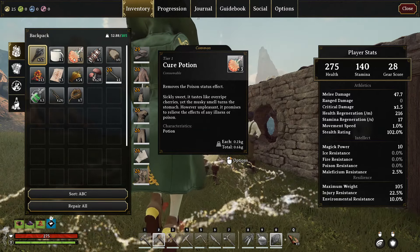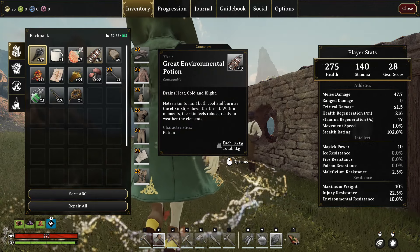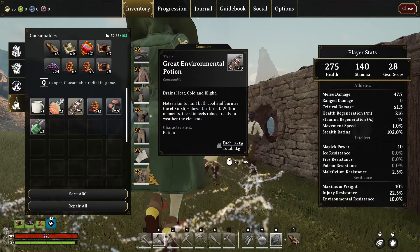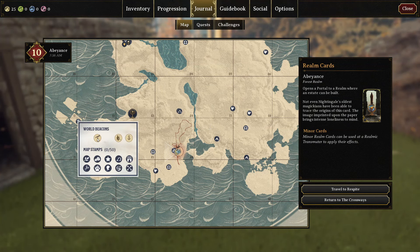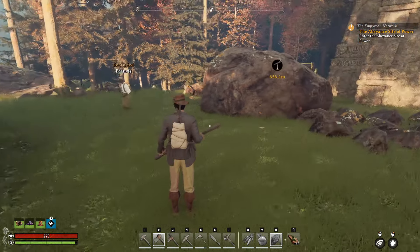So he gave us a cure potion, which gets rid of poison. And then a great environmental potion — that one we'll probably put in our hotbar. All right, so where we've got to go is right there: the Abeyance of Power.